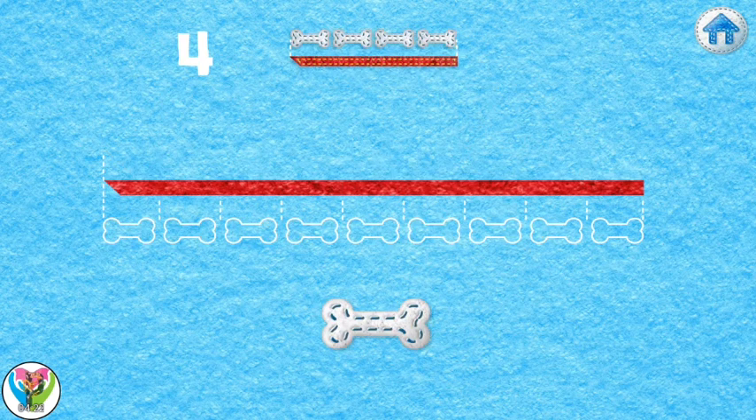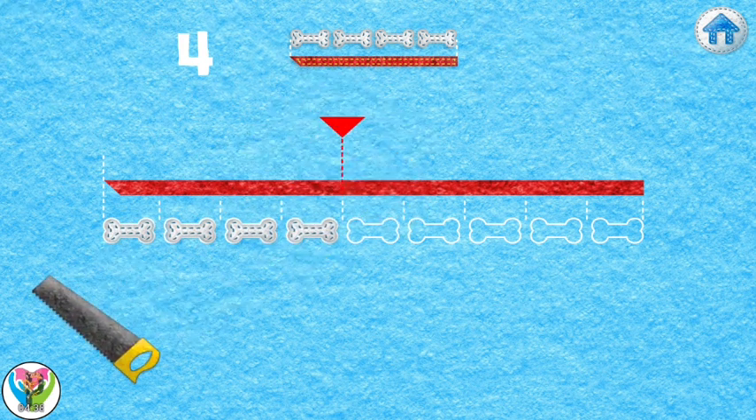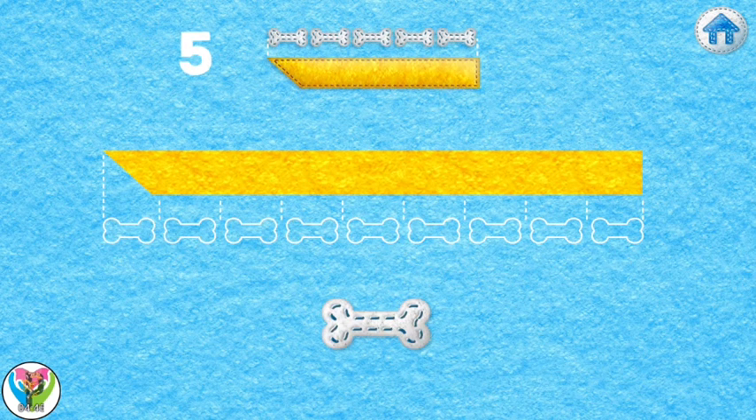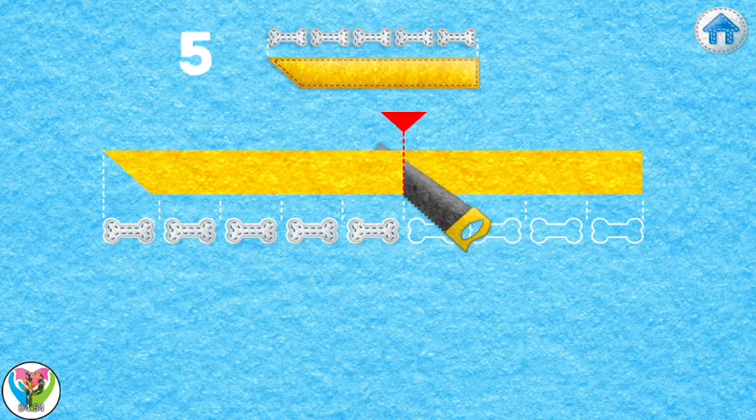Measure the plank using the bones. We need a plank that measures the same number of bones as the plank shown on the plan above. One, two, three, four. Take the saw and drag it to the line to cut the plank. Measure the plank using the bones: one, two, three, four, five. Take the saw and drag it to the line to cut the plank.